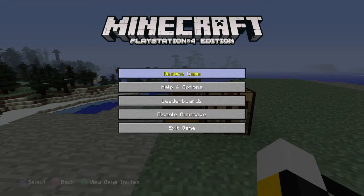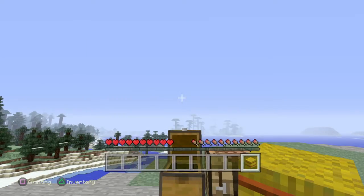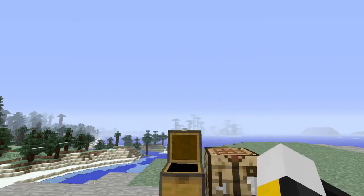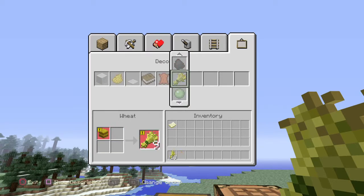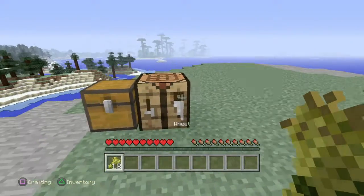It's kind of hard to do. So turn this into wheat. Pick it up. Even more wheat. It's pretty self-explanatory, it's pretty easy.